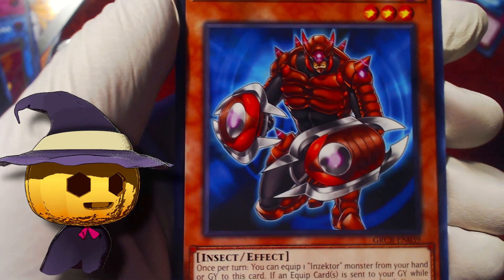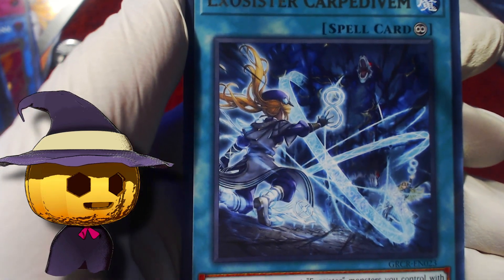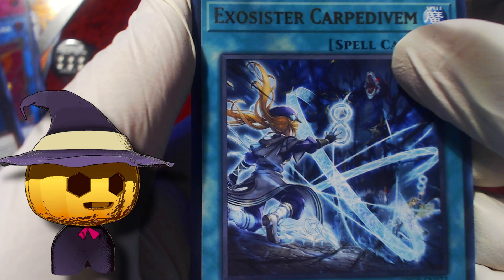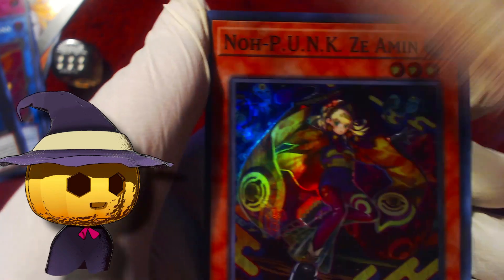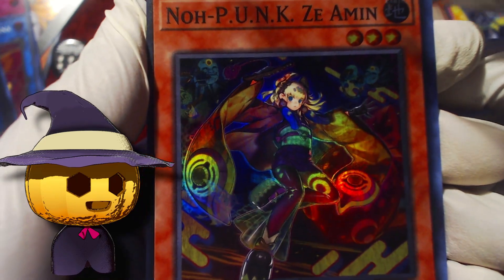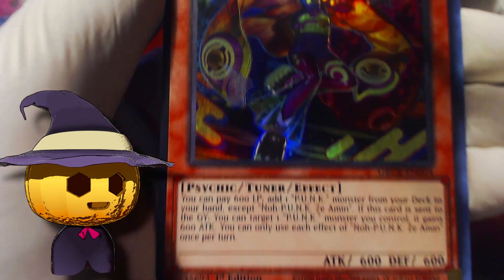Pack 14 — Torrential Tribute, Insect Imitation, Insect Imitation again, Exosister Kaspatel, Exosister Carpe Divem, Gokipole. Last card — Punk, No Punk Zayamen. Just does Punk things. I think maybe you want one of these? I'm not sure. I just know Foxy Tune is one of the key Punk cards — that's all I remember. And we have not hit Foxy Tune, so oof.